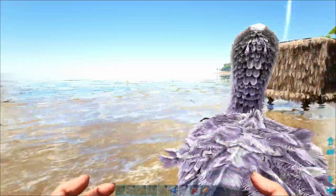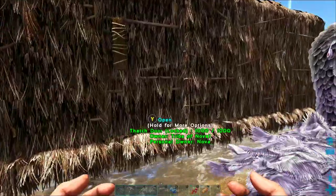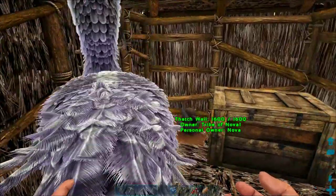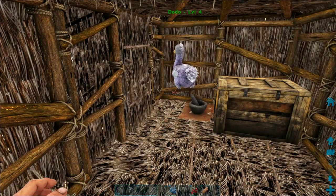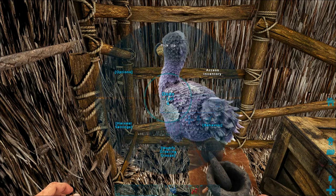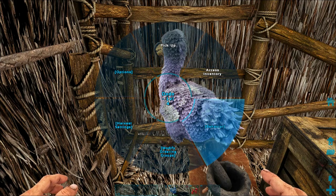Dodos are a really easy tame — quick and easy. You can get a bunch of them and they'll start laying eggs as long as they're females. The eggs are great for nutrition and you can also use them for taming other dinosaurs. That's pretty much it to tame a dodo and bring it back to your house.